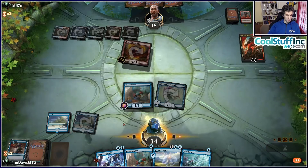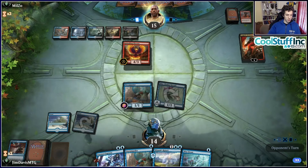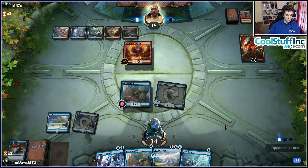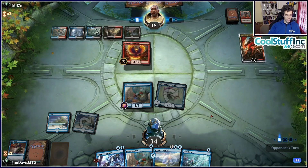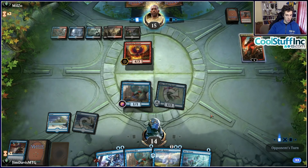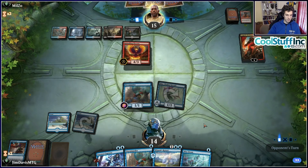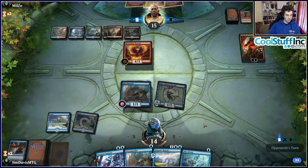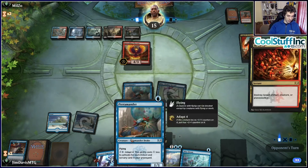One more Tier 2 deck to look at before the fringe options: Temur Reclamation. This is very similar to the deck Ross played at SCG Cincinnati — a good deck in Best of Three Standard, but it suffers against mono-colored aggro. Decks like White Weenie and especially Mono Red can get under it before it sets up. Once it gets set up it does nasty things with Niv-Mizzet and Expansion-Explosion for 20, but the early turns are tough.